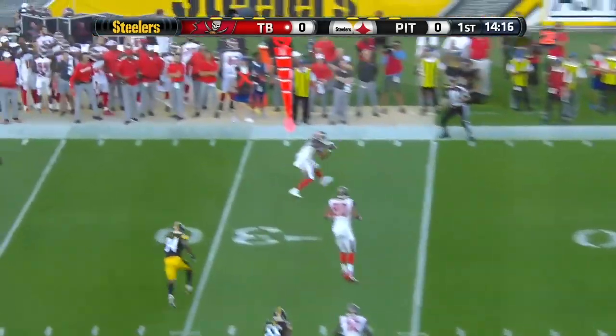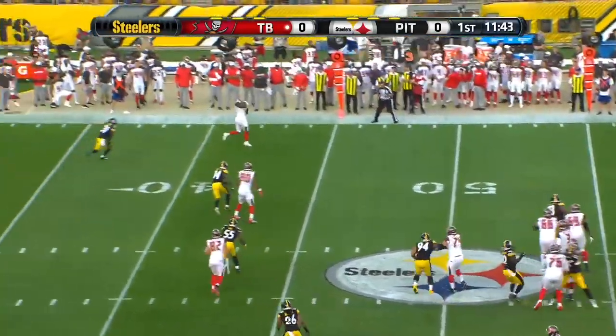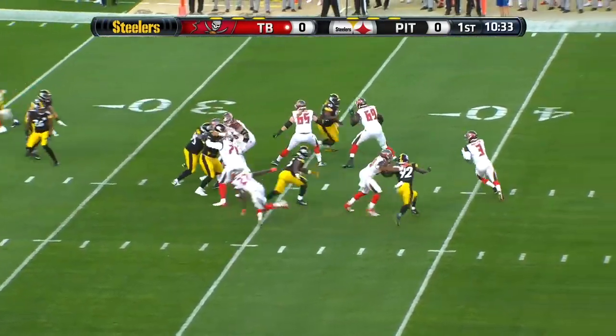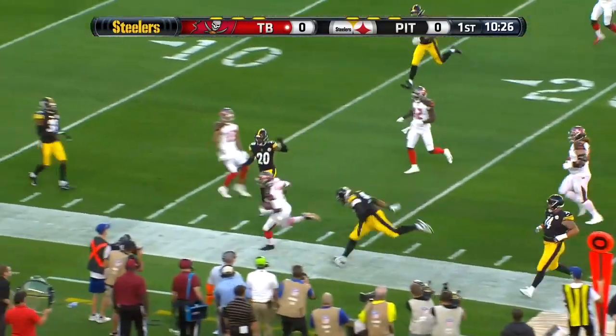Winston from a shotgun formation throws and has a receiver and that's going to be good for first down. Under center this time, has a man wide open and he gets in his drive and again second down. Winston with some pressure this time spins away from it — he has that mobility and he's running for a first down and more.